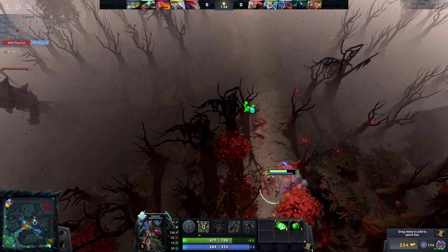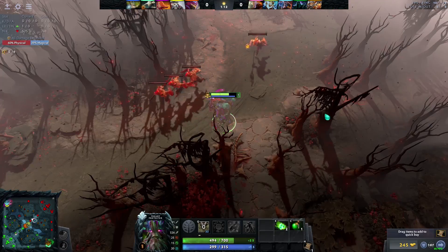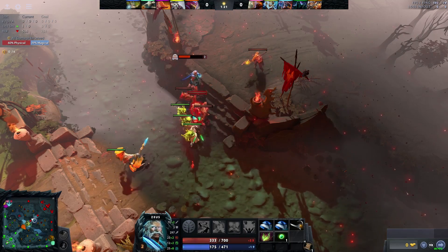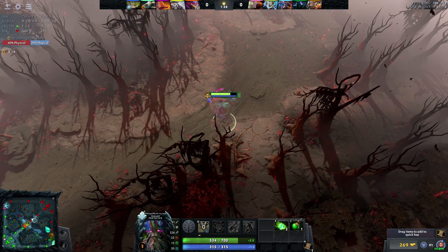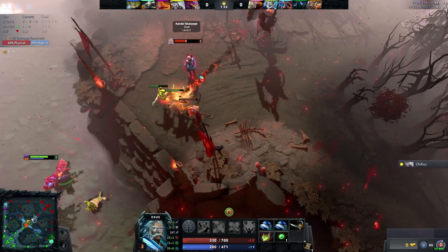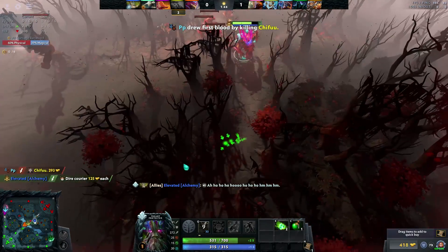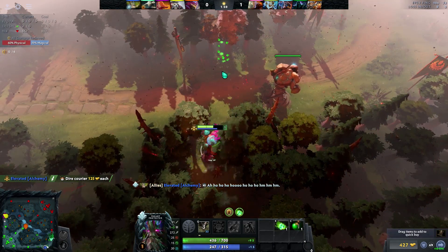A quick side note on the Smoke of Deceit: because creep waves meet so close to your safelane tower, you often don't need to be there for the first couple of waves. I like to smoke myself after securing the bounty runes, walk to the mid lane, and Nature's Guise between the enemy tier 1 and tier 2 towers. Treant is one of the only heroes that can one-shot the walking courier, and this works in about 70 to 80 percent of my games, which can be hugely beneficial to your mid player's game. Just be sure you're not abandoning a lane where you're needed at level 1, or against a mid that doesn't send out regen early, like an Invoker with Quas or a Dragon Knight.